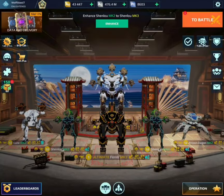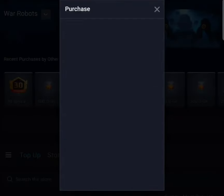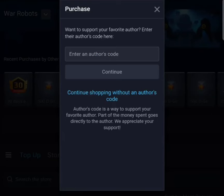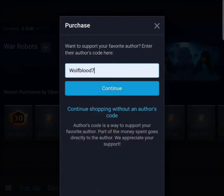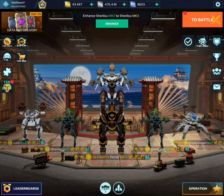Hey guys, did you know that you can now use my author's code when making purchases on the War Robots webshop? All you have to do is when you're checking out on an item, go to where it says enter an author's code and enter the code Wolfblood7. This will give me a little bit of commission on the item and support my channel. Anyway, let's get back to the video.